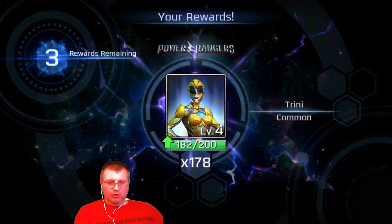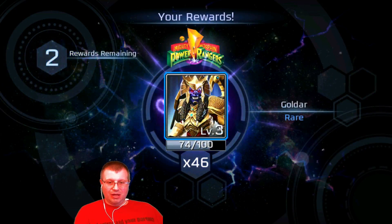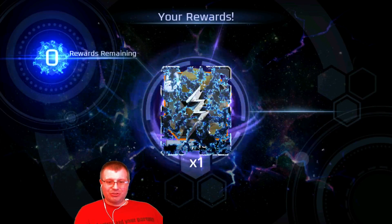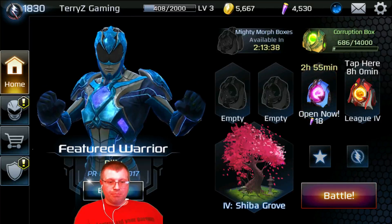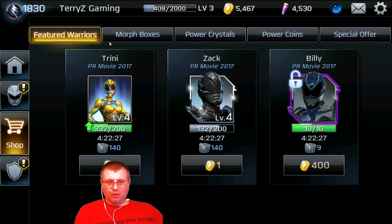Beautiful! 91 coins, 178 of the trainee cards, 46 of the gold - he is the special right now. Billy, we got eight of his cards and five Geo cards. Billy is the one special right now so I only got to buy one card and now I'm gonna unlock him for free.